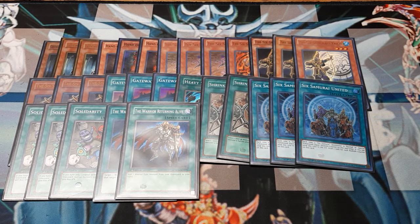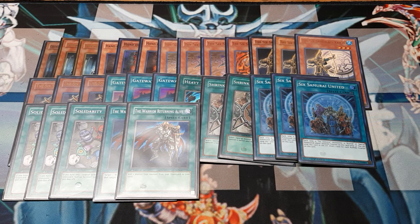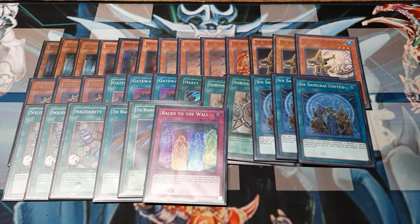Next up, Warrior Returning Alive. This helps us get back certain key cards — if you had to let Zonji go for the effect to activate, it's a good way to return him. We only use one copy. I do notice there's no Reinforcement of the Army, and I didn't check the ban list before this video — I'm just trusting my wife on the deck list. One Reinforcement of the Army probably would not have hurt; it just would have made the little guys more searchable. Next, a card I love: Backs to the Wall. This card is great — alongside Double-Edged Sword Technique, they were just good cards. This makes you pay life points until you have 100 left, then special summon as many 6 Samurai as you can with different names from the graveyard. Backs to the Wall, much like the name suggests, is the last-ditch effort for you and your crew to go at your opponent's life points.